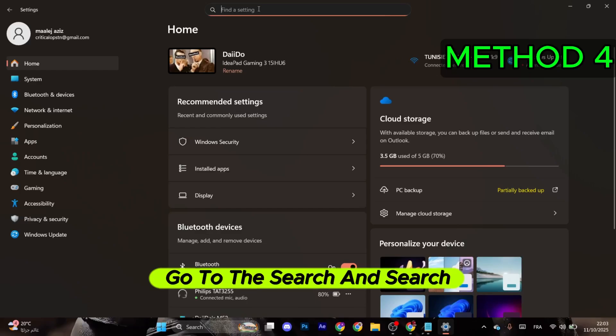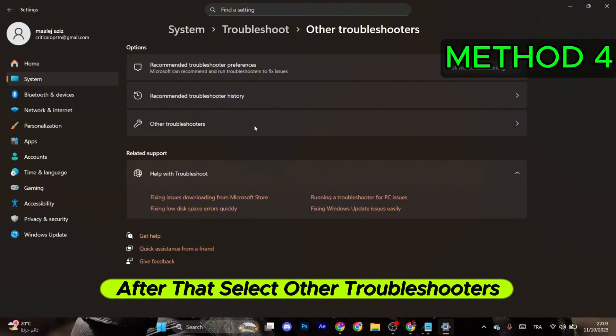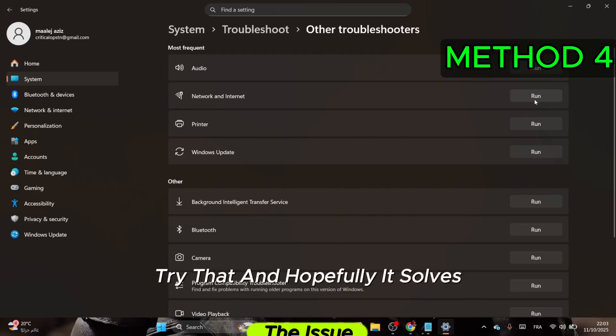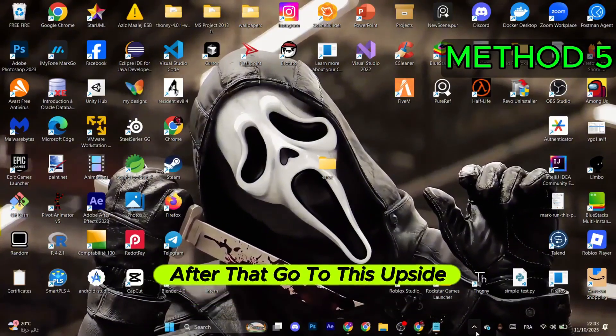For the last step, go to Search and look for Troubleshoot. Select Troubleshoot Settings, then select Other Troubleshooters. Under Most Frequent, select Network and Internet and click Run. Try that and hopefully it solves the issue.